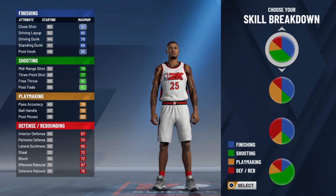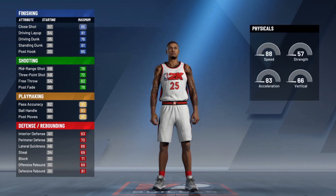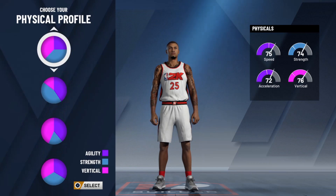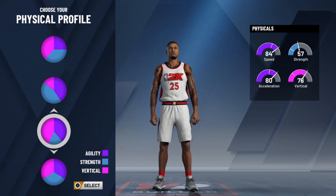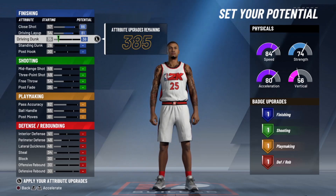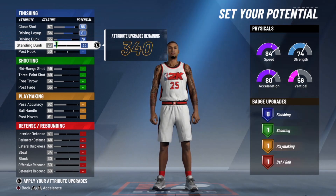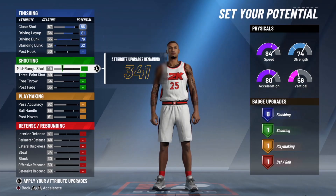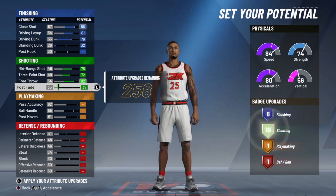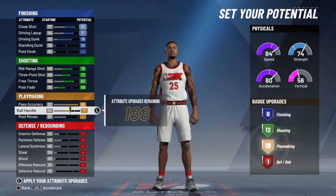Coming to my last build — this is my favorite one without a doubt. In my opinion, this is the best build for a small forward in the game. You can defend, dribble, hold defense, slash to the paint, and shoot threes from deep. We have the Well Rounded Wing at 6'9". You'll be able to break ankles, defend all five positions, shoot threes from deep, and slash in the paint.